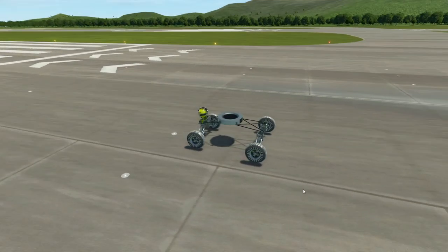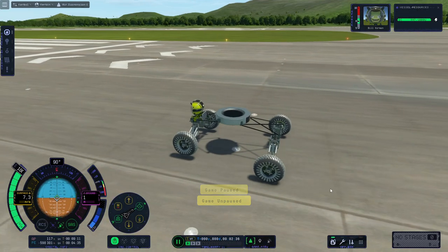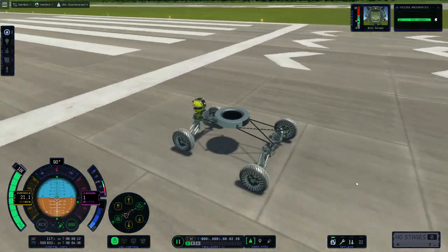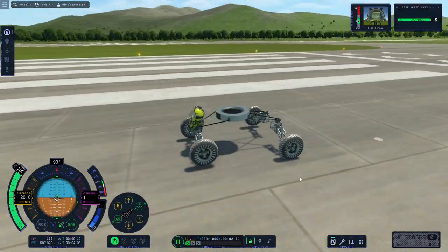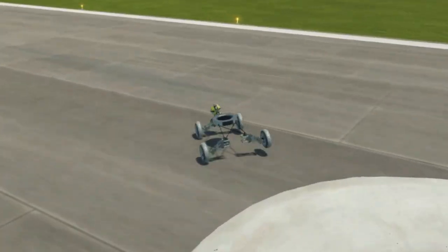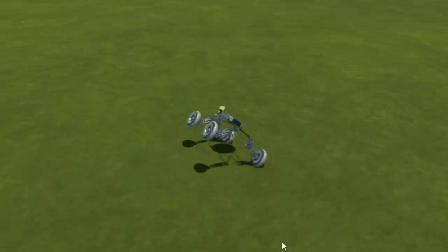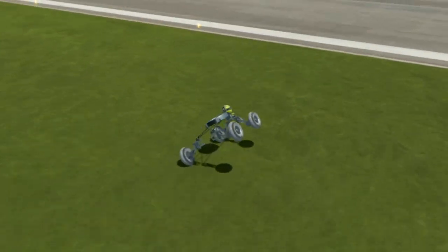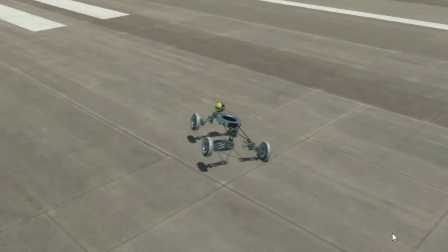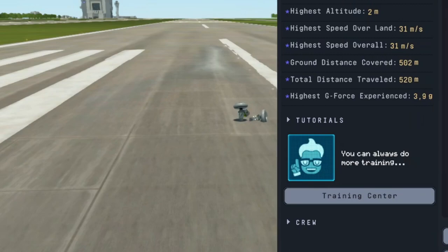It's a car made of four wheels, a few struts, a battery and a chair, because that is how I roll. Yeah, go little car. As you can see, I've been putting my time to good use.